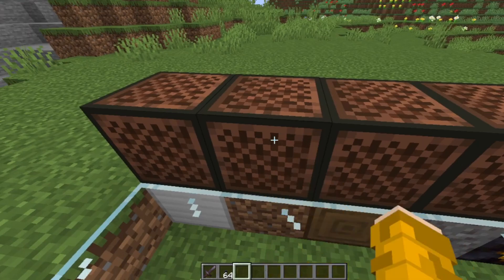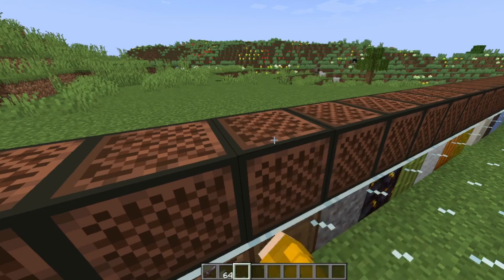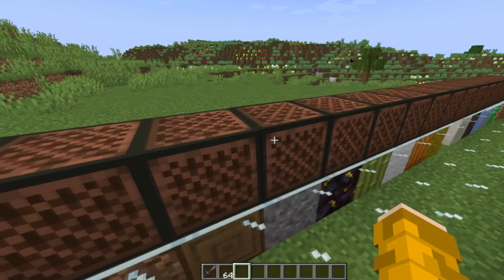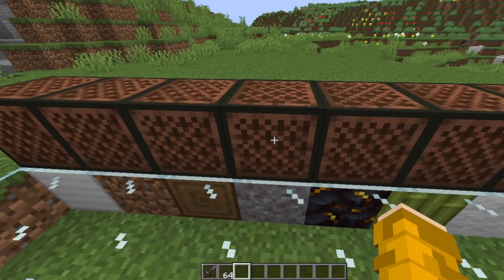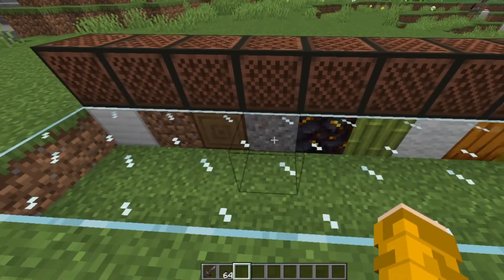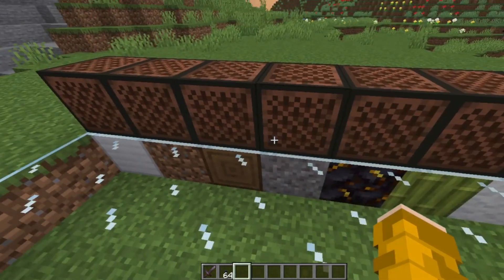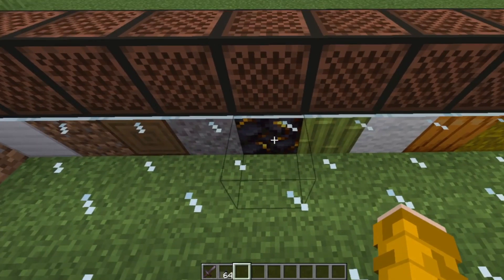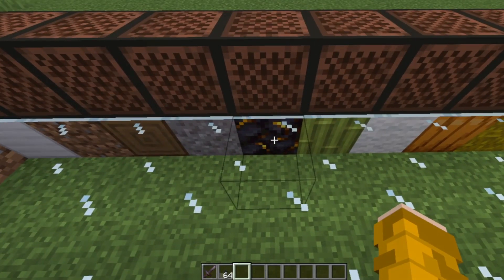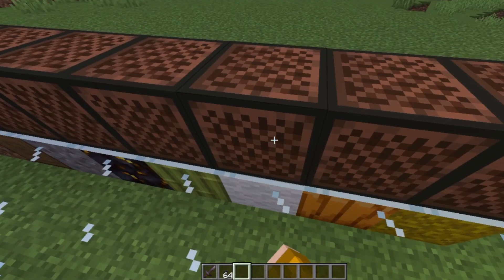A dirt block sounds like a harp or a piano, and wood sounds like a bass guitar. Gravel sounds like a snare drum — and if you are wondering, sand and gravel sound the same. Any type of stone, like gilded blackstone for example, sounds like a bass.